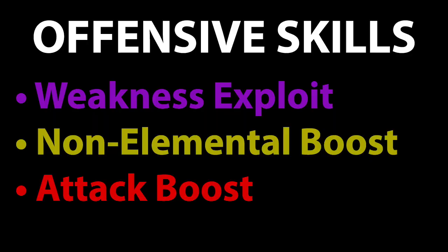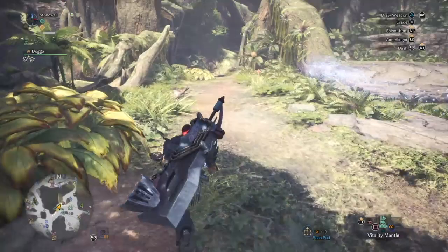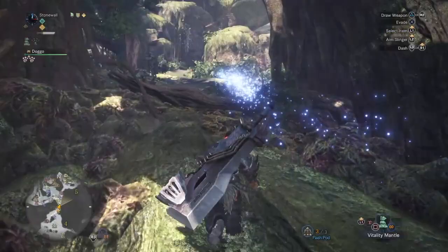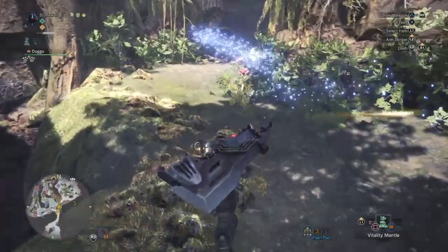The next skill is Non-Elemental Boost. Non-Elemental Boost gives elementless weapons a 10% damage increase. This works for any weapon including heavy bowguns and light bowguns, but the bowguns need to have zero of the elemental type ammos — so no dragon, thunder, ice, any of that stuff. It gives insane damage; really, a 10% increase to raw damage is a lot.